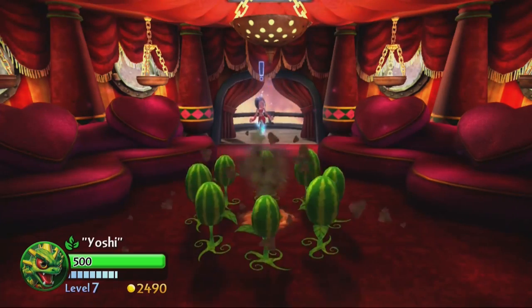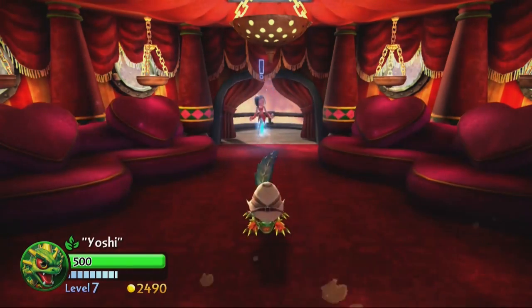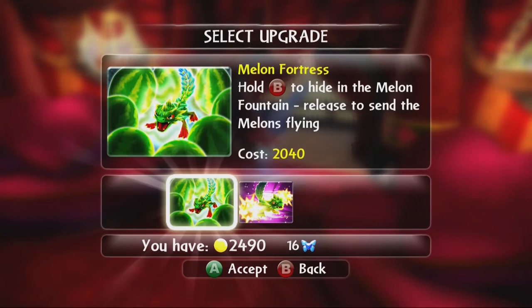Now let's look at our friend Yoshi. Last time we increased the size of his melons so they'd do massive damage and be harder to dodge. Now we're looking at another melon upgrade — this one's a little unusual. We're finally going to pick up Melon Fortress — the thing I keep wanting to call the basic melon attack, which is actually called Melon Fountain, but Melon Fortress is what sticks in my head. This will allow us to sort of hide underground while our melons do their thing.